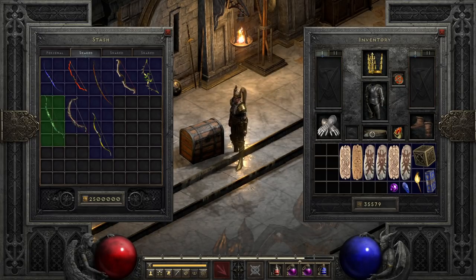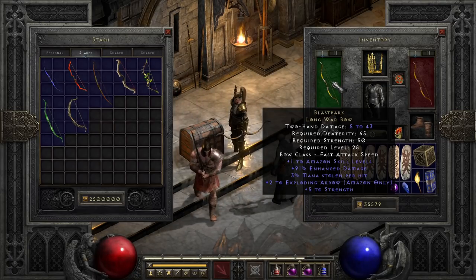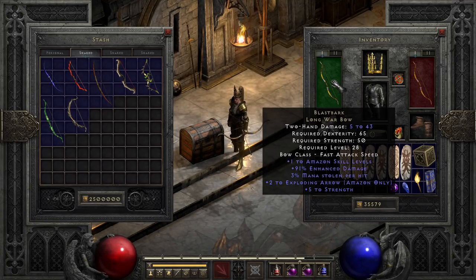The last of the normal bows is Blastbark, which seems like it would be better than it is. Considering how late you'll start finding it in normal, it's quickly outclassed by our later options. That said, it's still not a bad bow for a low-level Mage Zon since it does enough damage to at least get some mana from the leech, albeit not enough for spamming yet, and also has plus to Amazon skills and a tickle of exploding arrow on top of it.